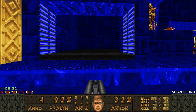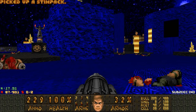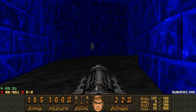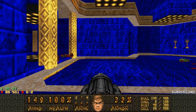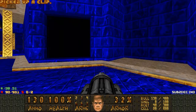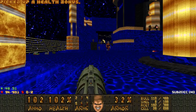The goal of this map is to find three keys and then reach the final fight. With the chaingun, this weapon is an absolute beast — it's so fast it looks like multiple hitscan hits per shot. It absolutely decimates enemies and it's awesome.